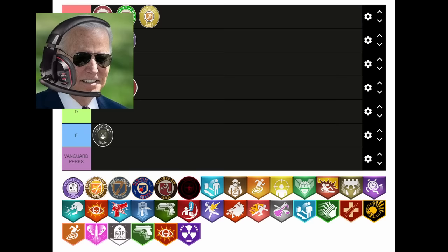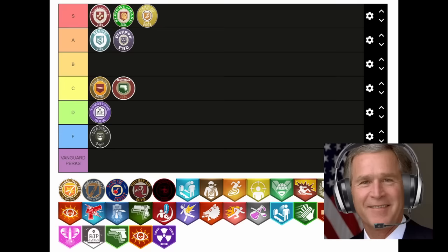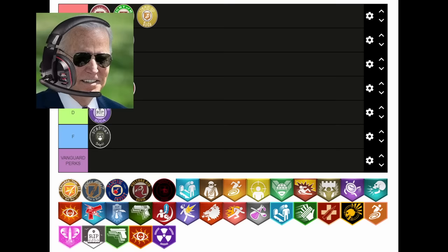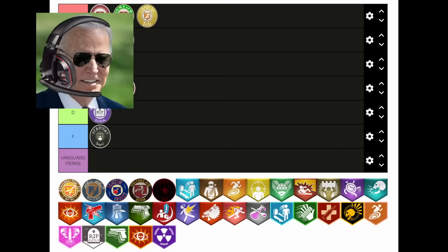Now here's an actual Double Tap worth talking about. Double Tap 2.0 is a crutch perk in every sense of the word — bullet weapons require this for the high rounds. 100% agree. They turned a shit perk into a god-tier one. Kind of like how in 2021 America switched out a shitty president for a god-tier one. Fake news. Yeah, I love you Joe, but your presidency has not been god-tier by any means. We built this country back better — kind of like how Double Tap 2.0 built the perk back better. Regardless, Double Tap 2 is for sure an S tier. Any objections? No problems with that.